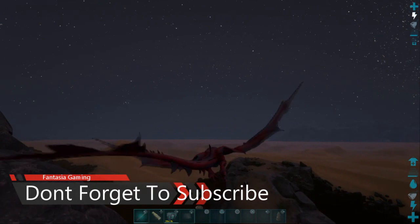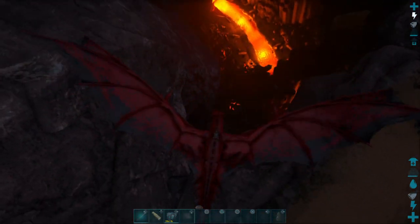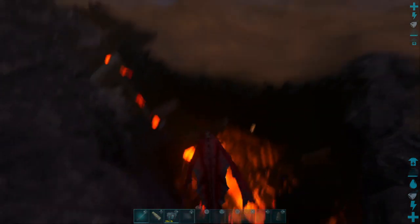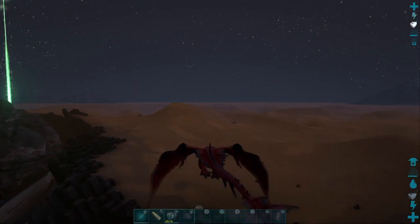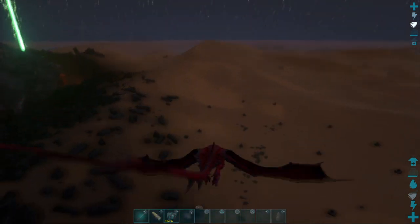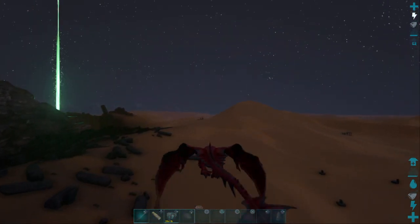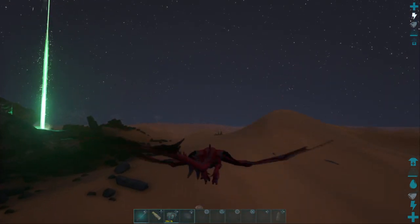Here we go coming up onto the scar and scorched. Down there is where the wyverns are — you can see a few. Nests and eggs are also in there. Now let's go to the trap I'm going to use for this. I'm not a fan of the behemoth geek trap.